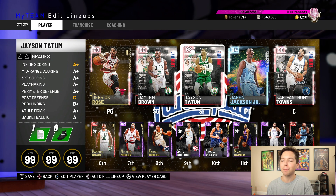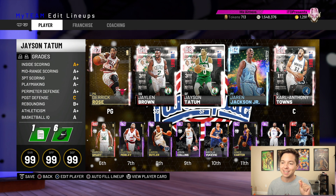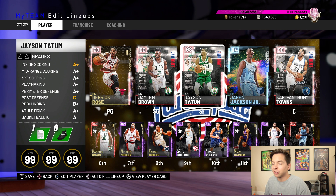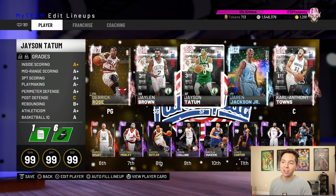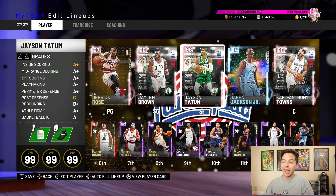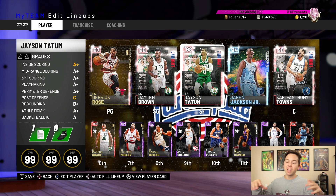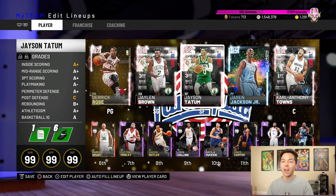This is what the lineup is looking like: we got Derrick Rose, Jalen Brown, Tatum, Jared Jackson Jr., and Carl Anthony Towns. Then coming off the bench we got Marcus Smart, Mobley, Karam Butler, John Collins, Vucevic, Vince Carter, Steven Adams, and CJ Miles. This isn't a crazy team — Tatum is definitely gonna have to carry, and that's a lot of pressure for a 21-year-old. Time to see what this team can do. If you guys are enjoying these drafts and want to see more of them — 10,000 likes, I got you guys.